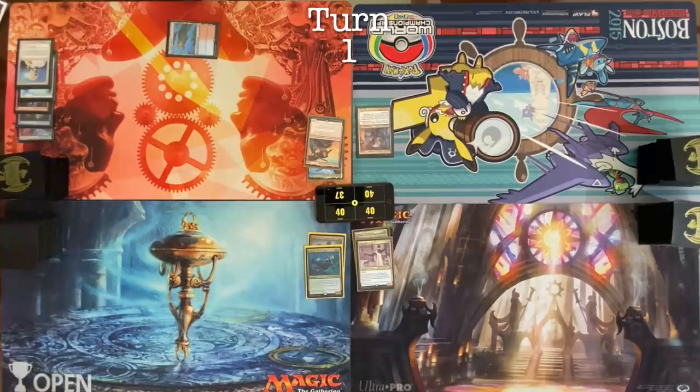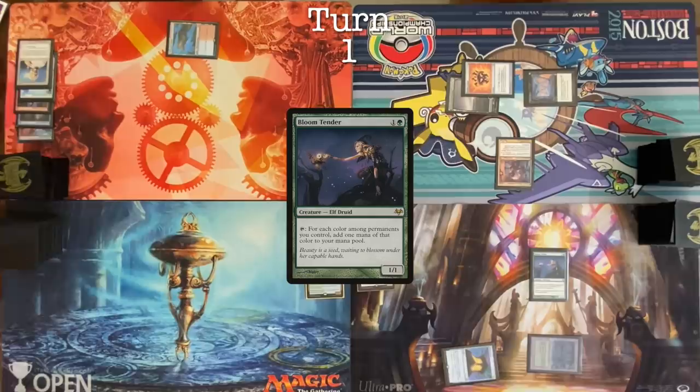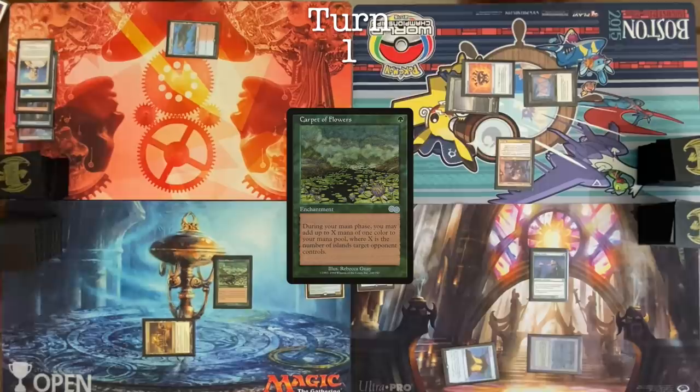Draw. Swamp. Mana Crypt. Rakdos Signet. Grenzo, X equals zero. Go ahead. We're going to draw. Play a Mana Crypt of our own. A Bloom Tender. Pass. Draw card. City of Brass. Carpet of Flowers. Target Tyler. Make a green mana. Llanowar Elves. Pass my turn.